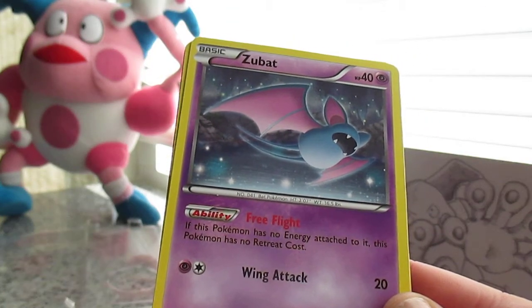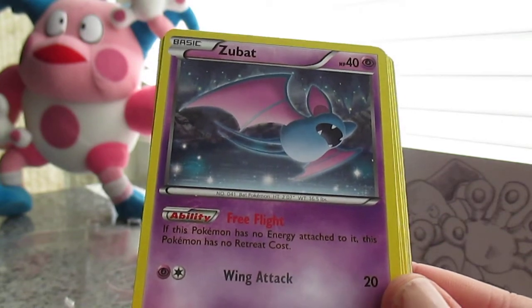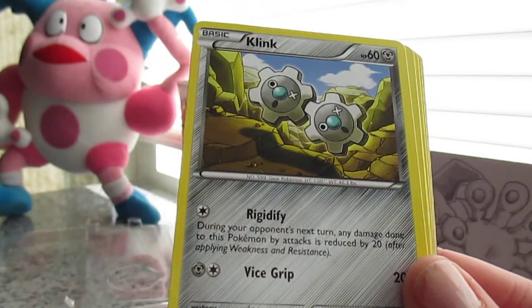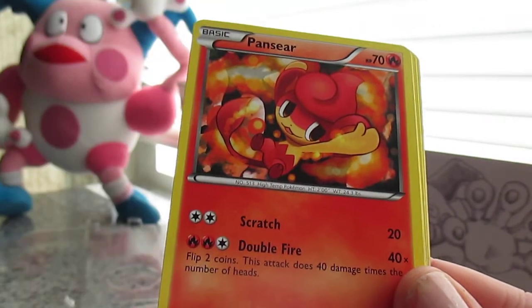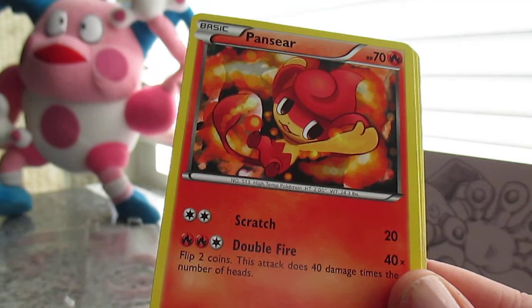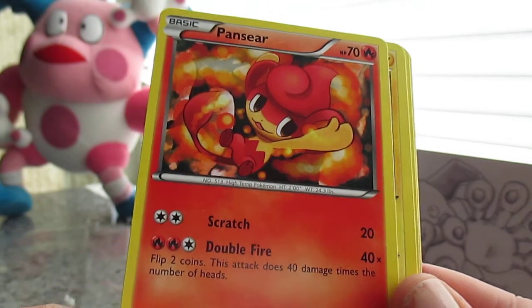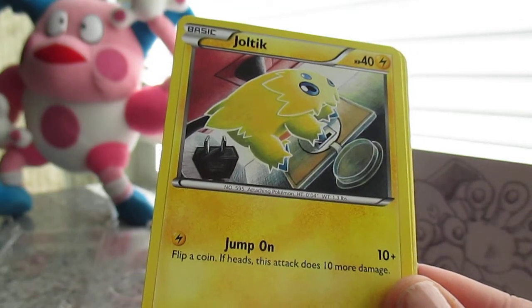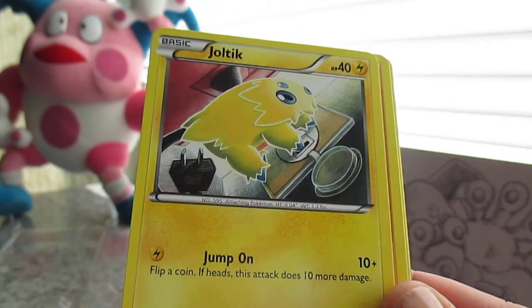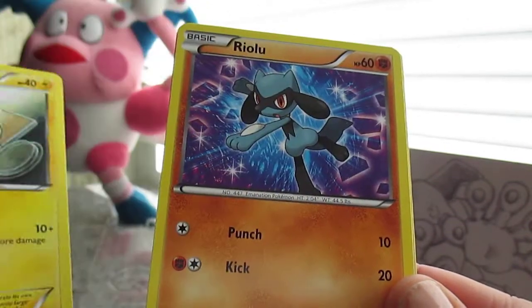Do I have to say like 'basic Zubat'? No, just say the name. This is a Zubat. This is Clink. Panzear — we're gonna put him in a frying pan! That sounds cruel. What's this — Joltik! It's actually an electric spider. Don't ever play with electric sockets the way Joltik's doing it. I always tell people that.